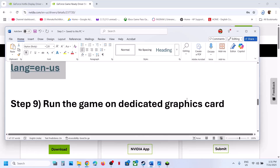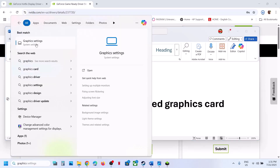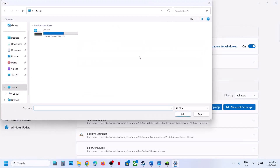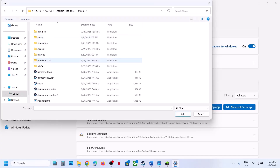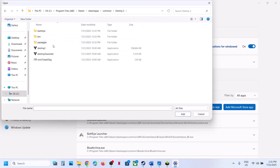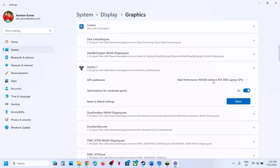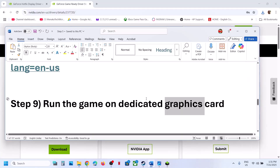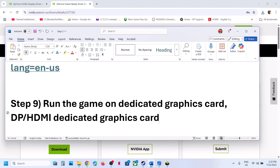The next step is to run the game on the dedicated graphics card. Type 'Graphics Settings' in the Windows search box, go to Graphics Settings, click 'Add Desktop App,' navigate to the game installation folder (e.g., Steam Apps > Common > game folder), select the game exe, click Add. Once added, click on the game, select High Performance, select your graphics card, and launch the game. Desktop users: make sure the display or HDMI cable is connected to the dedicated graphics card slot, not the motherboard slot.